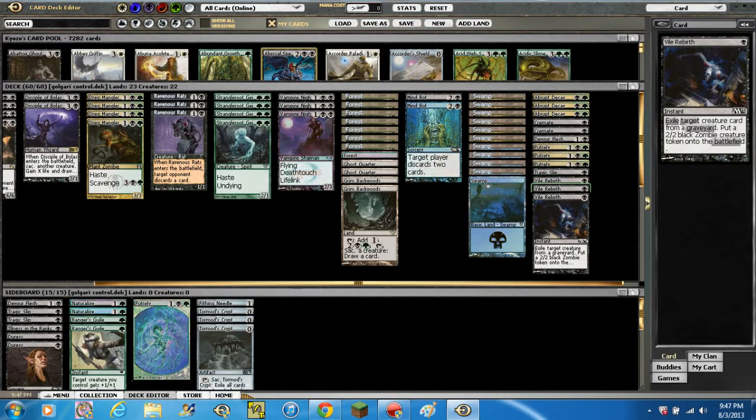And we're running 3 Vile Rebirth — similar to Cremate. It exiles target creature card from a graveyard and puts a 2/2 black zombie creature token onto the battlefield. You're gonna want blockers with this deck — this is a control list that has to have creatures.